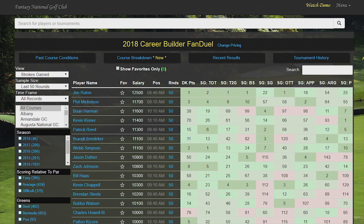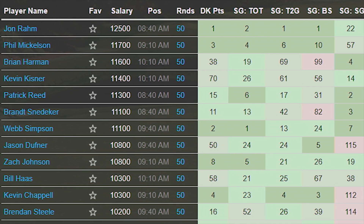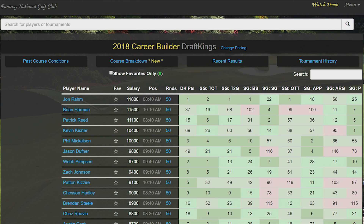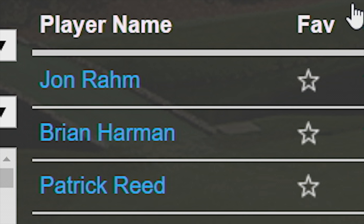Members of the Fantasy National Golf Club pick their own players. We're not going to put anyone on your lineups unless you want them there. To get the simulator to work for you, you have to favorite all the players you want to use in your lineups. You can do that on the main stat engine page.